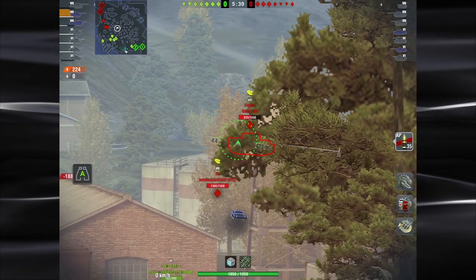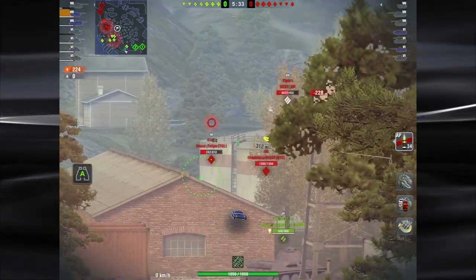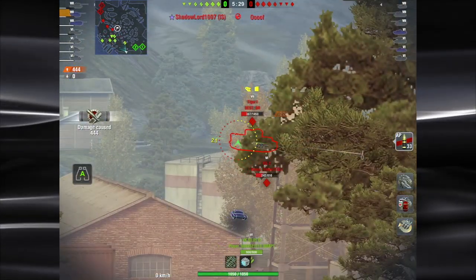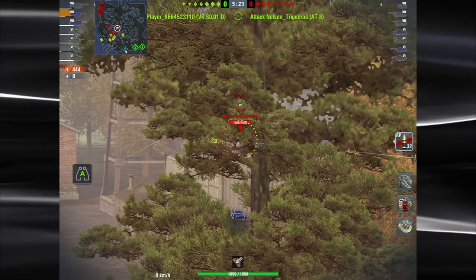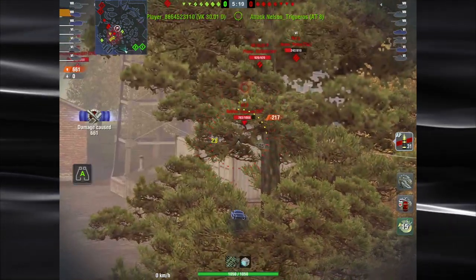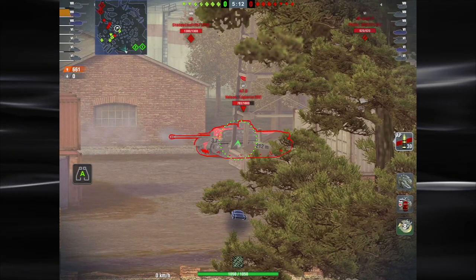Back to this game here on Port Bay - you might have noticed at the beginning I wanted to go right, but the team went left down into the port area. So I've just pulled up back here as far back on the red line as possible, trying to get as many shots in as possible without getting spotted, keeping that camo net engaged.